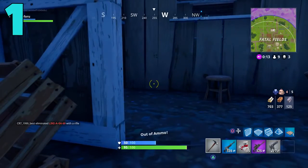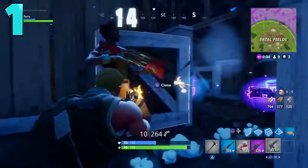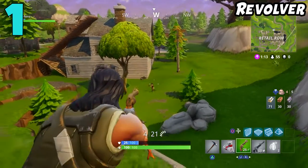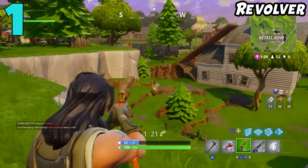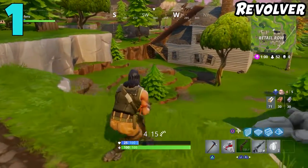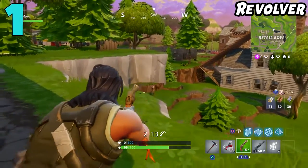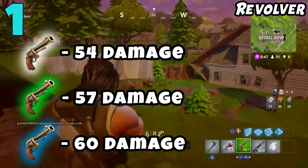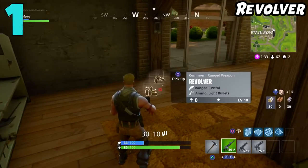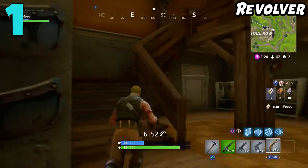Here we are at the number one spot — the one weapon you should avoid at all costs. I even recommend using the pickaxe over this gun, and that weapon is the revolver. It is so difficult to kill somebody with this gun. I was trying to get gameplay for this and I could not get the kill — I always landed a couple of shots but someone always had armor on and I could never get that third shot to hit. It does have three versions: the common, uncommon, and rare. The rare does 6 more damage than the common version, which is a pretty big jump, but even then you've got to hit two shots with this thing to get a kill, and if somebody has any other gun, they're most likely going to kill you first.